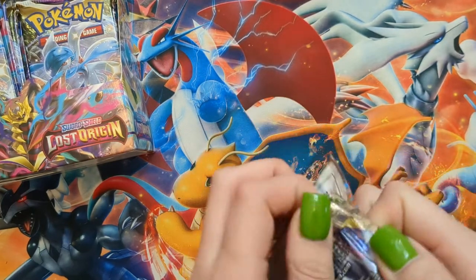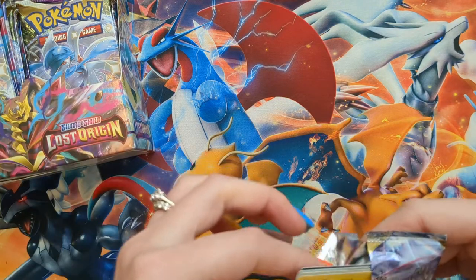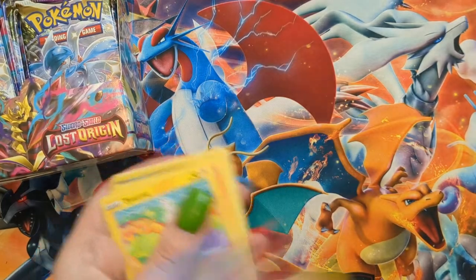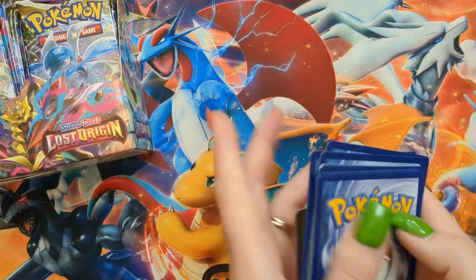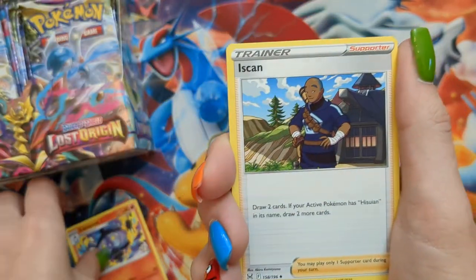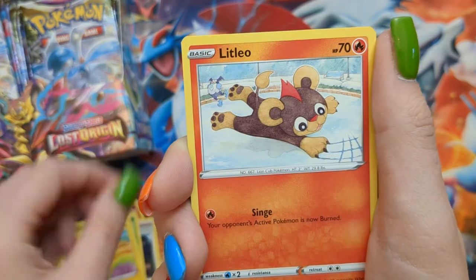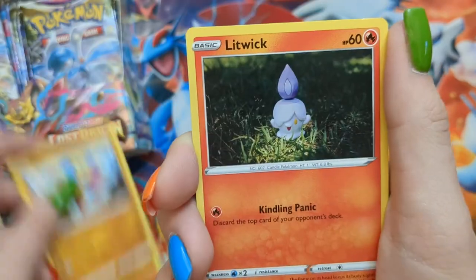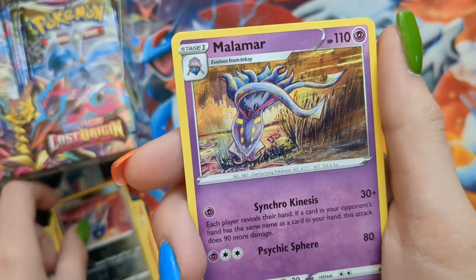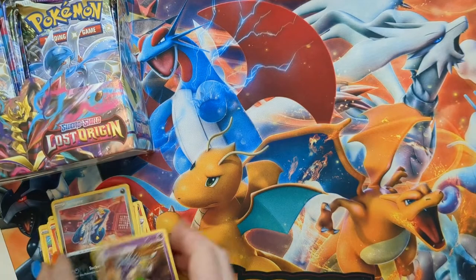Lost Origin pack, let's go! The thing I've noticed about this set — and maybe some previous sets too — there's not a lot of fire types. She says as she pulls a fire type. Pack six: Lampent, Iscan, Dotler, Tynemo, Litleo, Mianfu, Litwick, Rhyhorn, Reverse Viper, and a Malamar. Creepy. Creepy and tentacly.